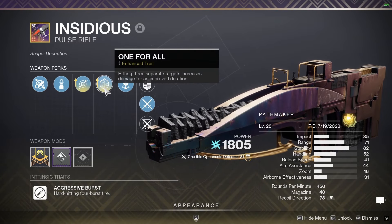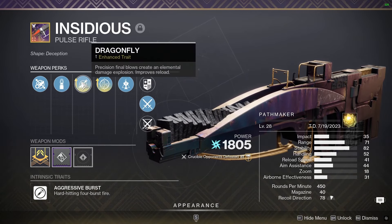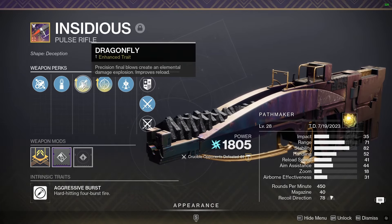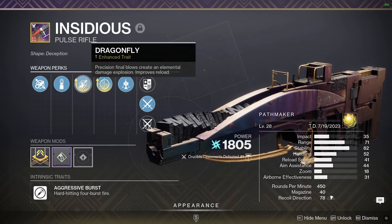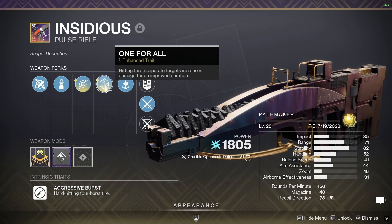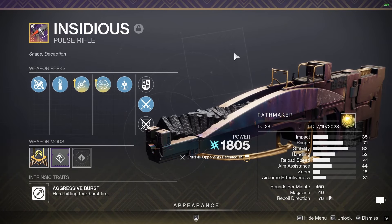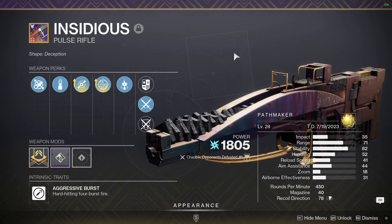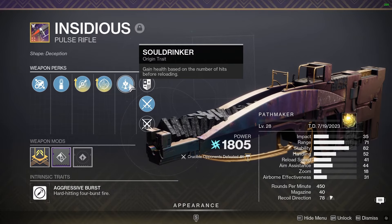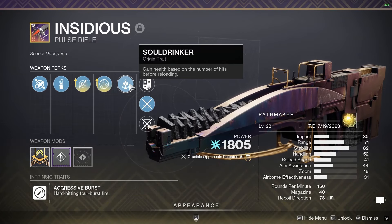One for All: you hit three separate targets and you get a 35% damage increase. Dragonfly: you get a headshot kill and it explodes, dealing damage in an area around you. The idea is you get a headshot on someone in a group of enemies, proc One for All, and then just melt everyone else. I went with more stability over range — if you can hit more shots consistently and the weapon doesn't bloom out on you, you're better off. It works fairly well. The origin trait gives you a little bit of health based on number of hits before reloading.